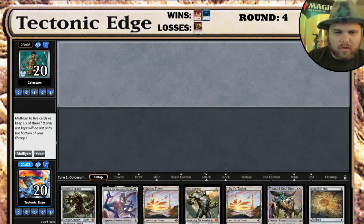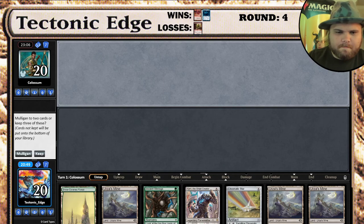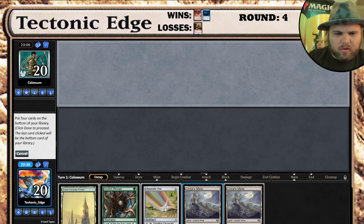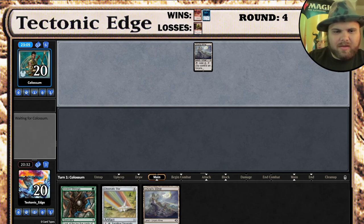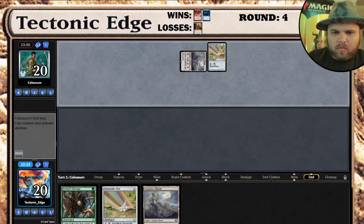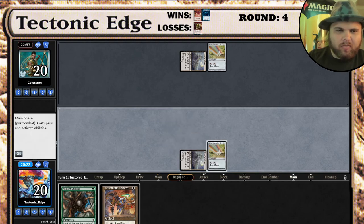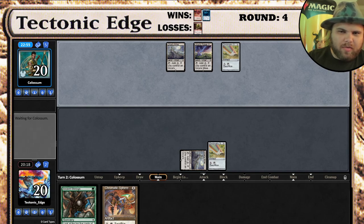This is gonna be a mulligan - a single Tron land is not gonna be enough to get there. This next hand is a little more tempting, but also gonna be a mulligan. That's a no-lander, easy mulligan. That's another no-lander, easy mulligan. Well, we're not mulliganing to 2 - we'll put 4 cards on the bottom. This is gonna be a rough game if we get there, and they kept a 7. Hopefully we can get one more draw to get a Tron land, then draw into a threat, and for them not to have turn 3 Tron. It's likely when they keep a 7 that they're gonna have turn 3 Tron, so I don't have high hopes here.